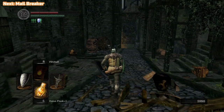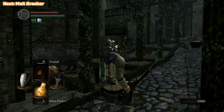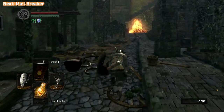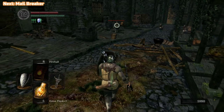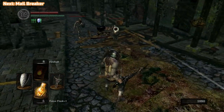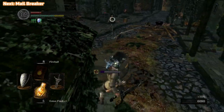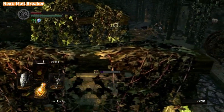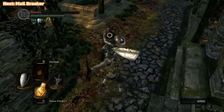If you do accidentally hit an NPC, they will become hostile. Every time you see them, even if you run away, they'll remember you. The only way to stop it is to go and see the pardoner, who is the guy underneath where we fought the bell gargoyles. Go and ask for forgiveness from him — it is expensive, but you will have to do it if you accidentally hit someone, because we do need to buy their stuff.